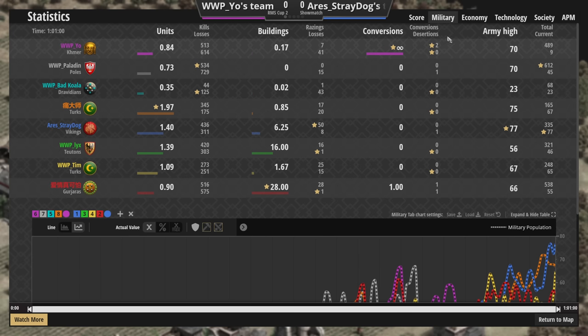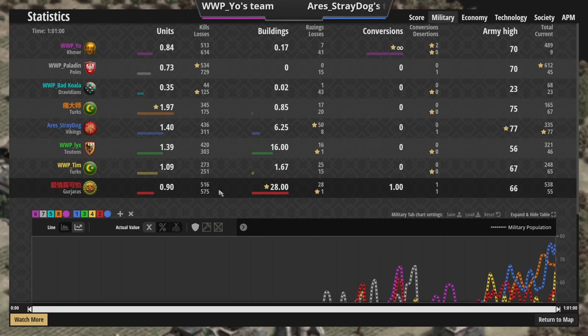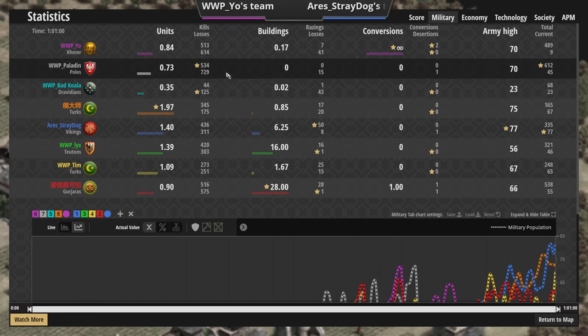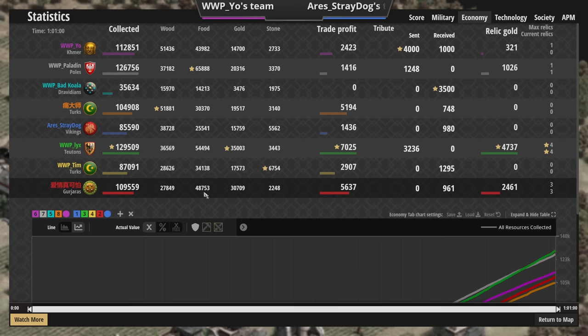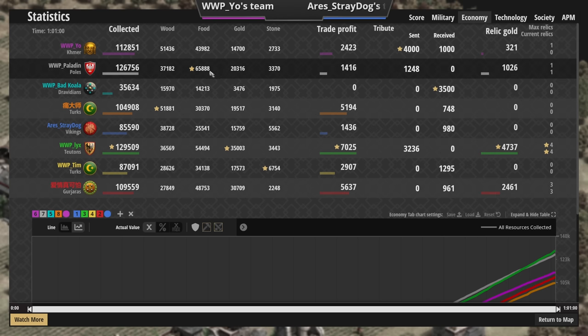I casted this entire thing saying it was the RMS Cup 2 show match — maybe I should cover that up when I edit so we don't get that wrong. Should have disabled the scoreboard. Looking at the stats — didn't have the greatest KD but when you're able to spam units that can help. Bad Koala lost a lot. I feel like everyone on that team has a negative KD almost, other than Orange and Stray Dog. Lix did fairly well. Now the Eco score — 48,000 food is nice but still nothing compared to the Folwark Farms; those things are just incredible. 65,000 food for Paladin — not enough to win but he definitely spammed many cavaliers.